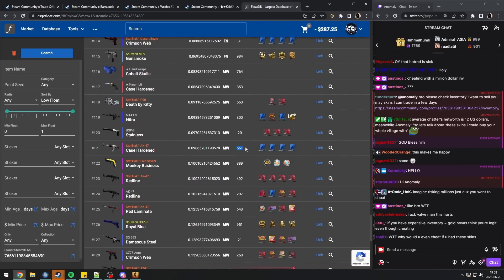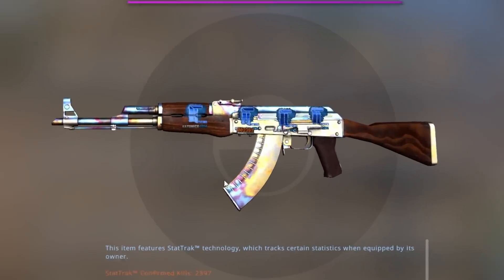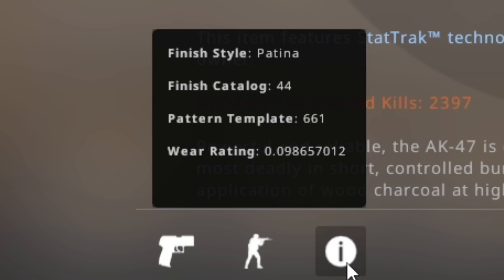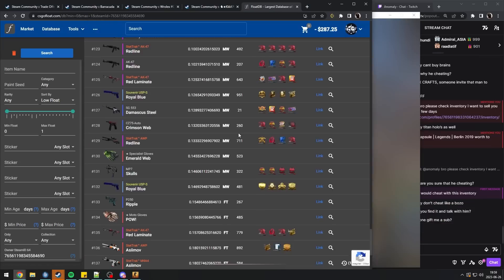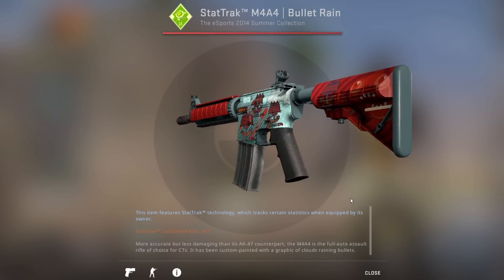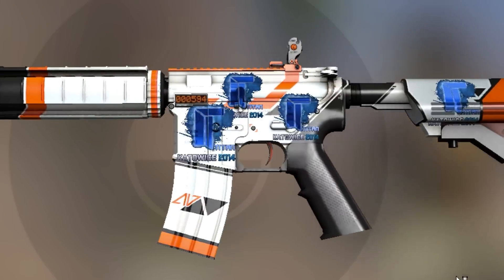Too much value and too many calculations needed. Look — this is an AK Case Harden 661 with four Titan holo that I randomly found in his inventory. This one recently sold — wasn't it close to $300,000 for this skin alone? And this is a 0.09, so this might even be one of the better floats available. And he got VAC banned. That blows my mind. If you have literally multiple mansions worth of value in your inventory, why would you cheat?